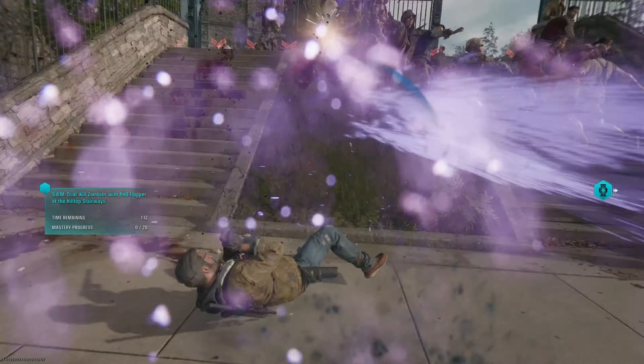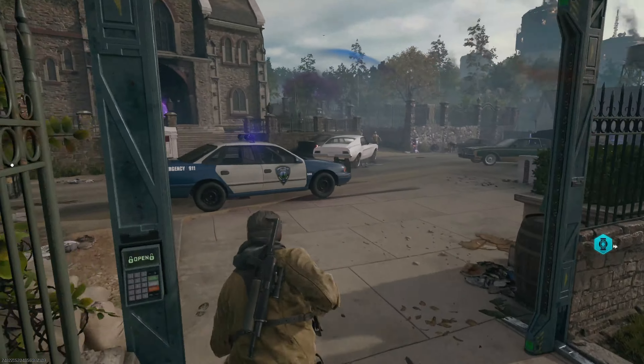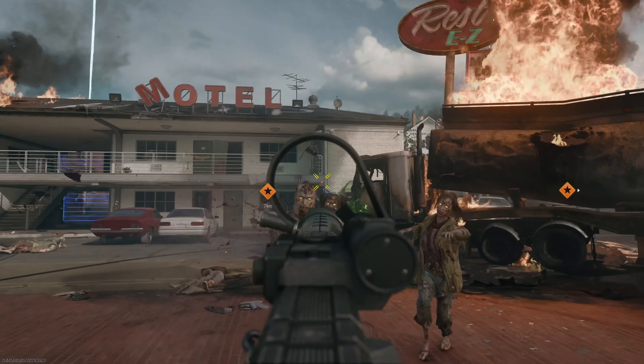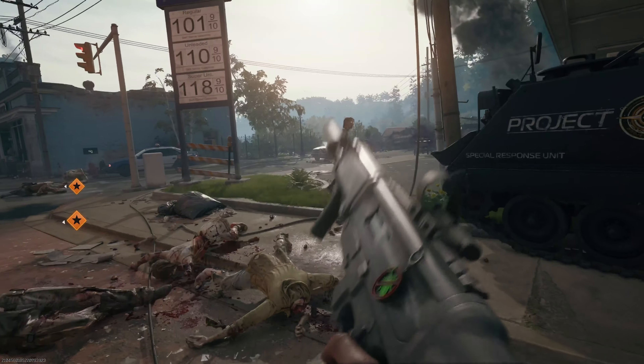Hidden all around Liberty Falls there are golden power-up icons that will allow you to summon the corresponding power-up just by shooting it. There's a total of seven of these power-ups, with Fire Sale currently being strangely missing. Here's where to find them all.